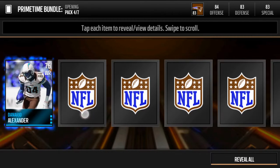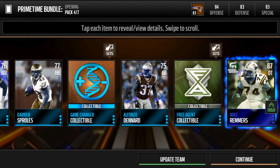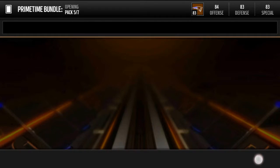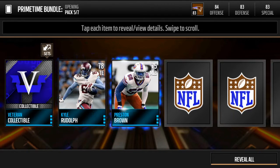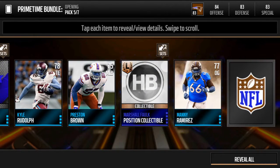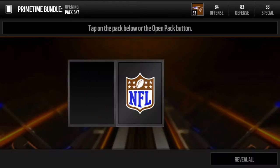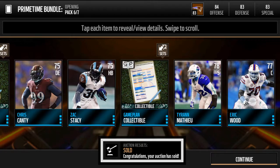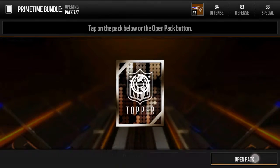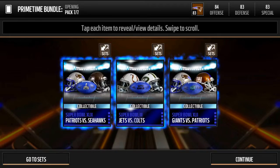Daniel and bad cards. Yeah, bad cards. Oh, Mike Remmers — actually a pretty decent pull right there. Veteran collectibles, Marshall — position collectible, it's probably bad now. You had to reveal on this one right there. Bad cards again and the bundle topper. What did we get? Three collectibles.